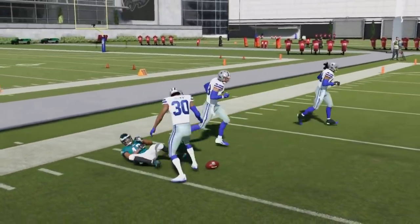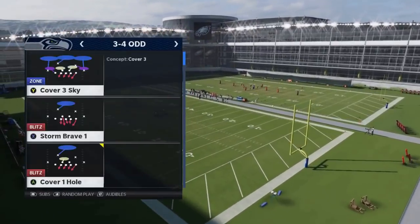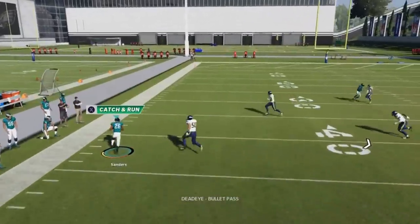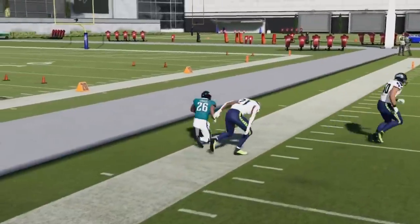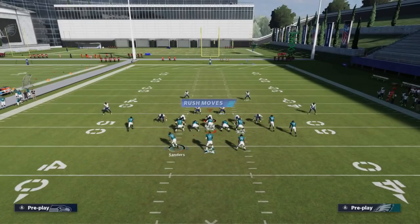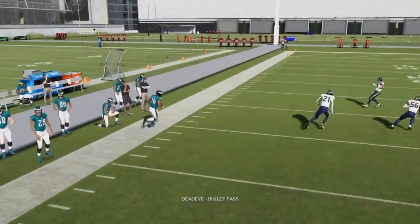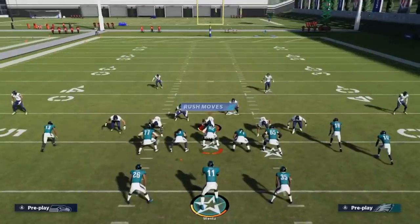Next up we've got the close halfback wheel. I like to motion this running back out against cover three — he typically gets out into the flat. Cover three, cover four, any off coverage really. Cover two seems to be giving that up this year as well — confirmed running it against cover two, which is actually getting beat worse.